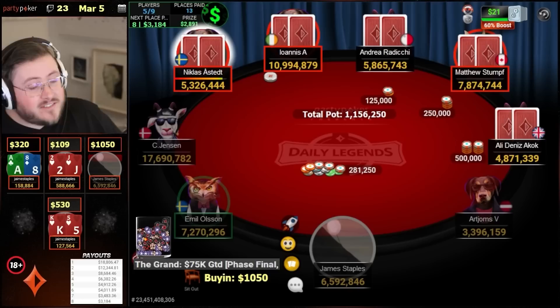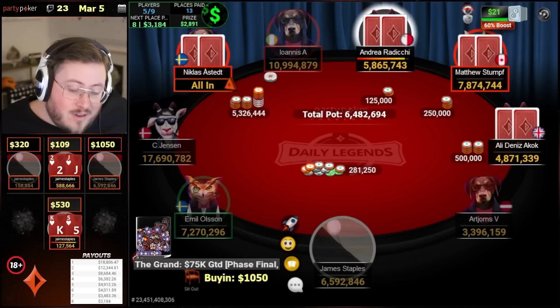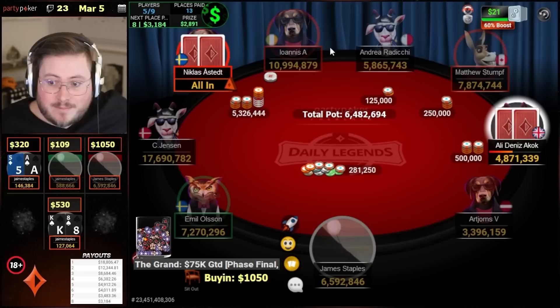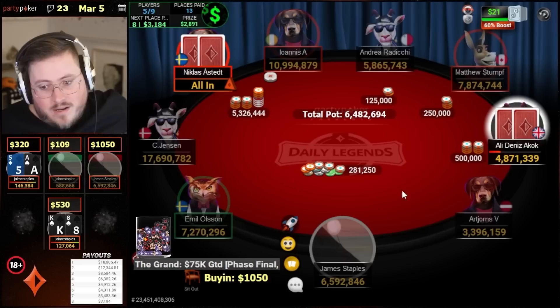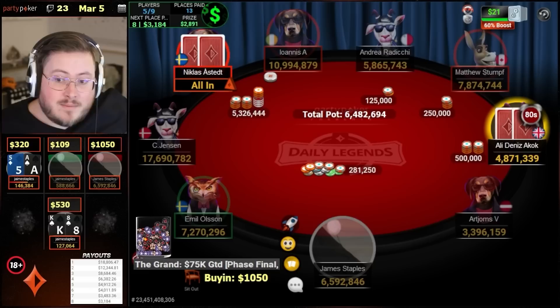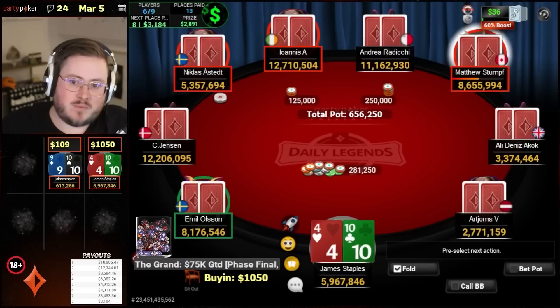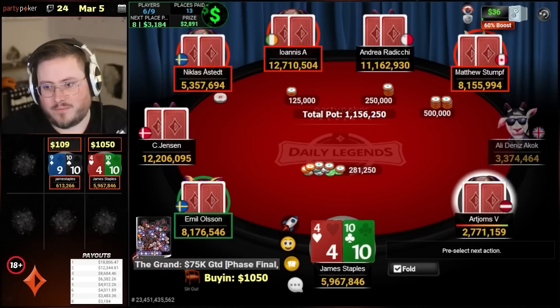I'm going to fold. I know you don't like it chat, but just trust me. I think it's a fold. I don't think there's enough upside here. This range is really polarized, and also we cannot stand up to aggression post-flop. We have all of these stacks behind that can squeeze. Shoving is a nightmare disaster. We can three-bet less than all-in or three-bet fold, but what are better three-bet folds than nines? Ace-five suited is going to be better — it blocks ace-king and ace-queen. Nines block nothing. We continue on our 24 blinds, fold to Matthew Stumpf.